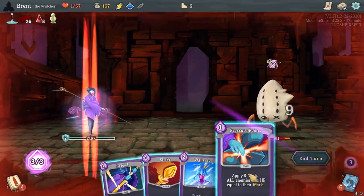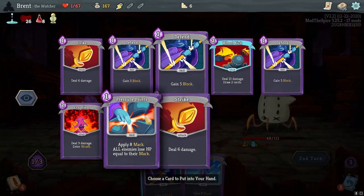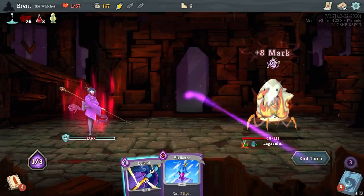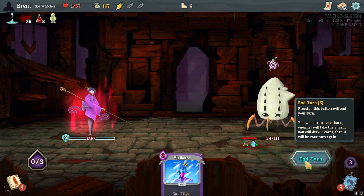I want to go for max damage here if possible, to the point of drinking this liquid memories — bringing back Pressure Points and playing Pressure Points. Because if not, we're going to lose. That's fine.